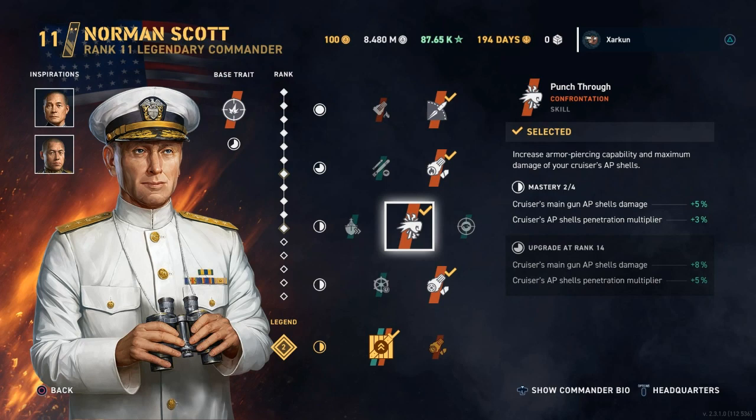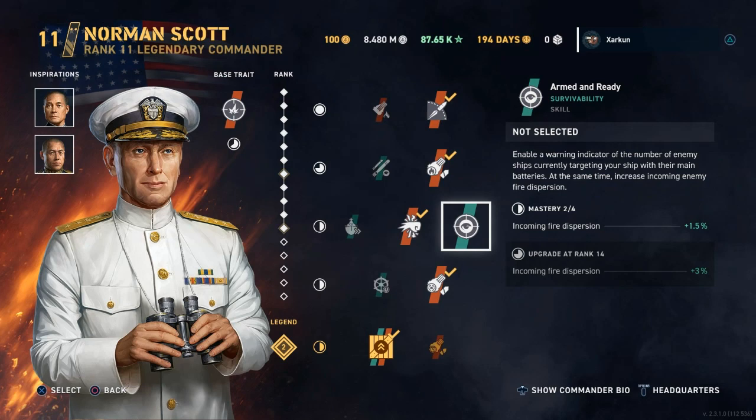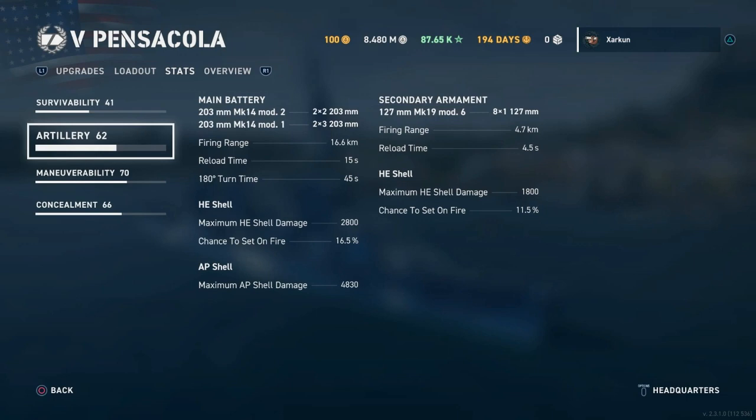However, if you don't want to do this and you want to be more defensive, there's Armed and Ready, which gives you a numeric indication of the number of enemy ships targeting you. That can be helpful for knowing when to turn and disengage, which you're going to need to do quite a bit in this ship.